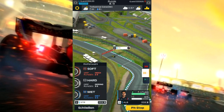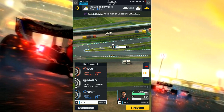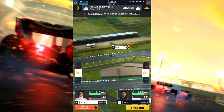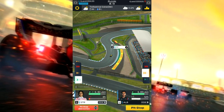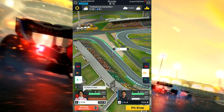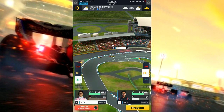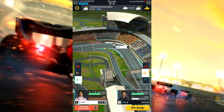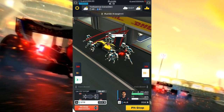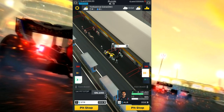Langsam sind die Reifen im roten Fenster, 4 von 8 Runden. Vielleicht klappt es, wenn ich auf Soft-Reifen gehe, oder ich probiere harte Reifen – machen wir harte Reifen und fahre ein bisschen zurück. Stroll geht jetzt an die Box, 0% Reifen übrig. Der McLaren überholt uns an der Box und Lance Stroll macht seinen Boxenstopp mit dem schicken rosa Helm.